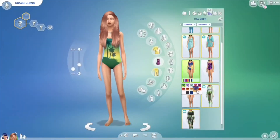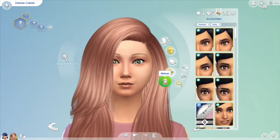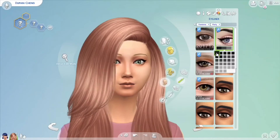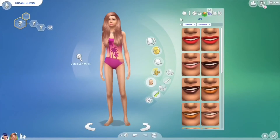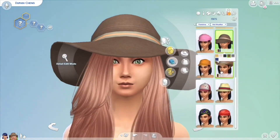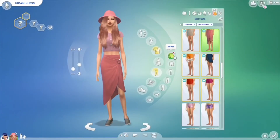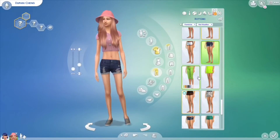I added my necklace to her party outfit, and now we're working on her swimsuit. I realized I forgot the makeup again, so I have to go back and do the makeup for the party and the swimsuit. For the swimsuit we're not going to add too much makeup, because if you go swimming your makeup will come off — unless it's waterproof, like waterproof mascara.